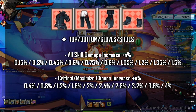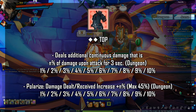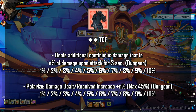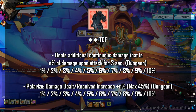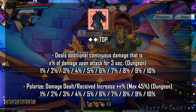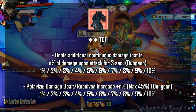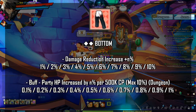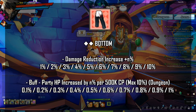For your 2 star effect, for the top piece, you want to aim for a deal's additional continuous damage that is nth percent of damage upon attack for 3 seconds (dungeon) — this is functionally a delayed power amplification. You can also go for polarized damage dealt/received increase plus nth percent max 45% dungeon if you are having trouble reaching the polarized cap. For your bottom piece, you either want damage reduction increase plus nth percent, or buff party HP increase by nth percent per 500k CP max 10% dungeon.